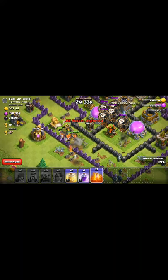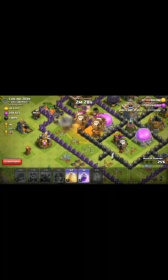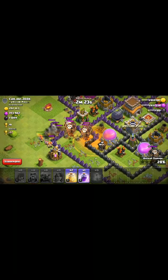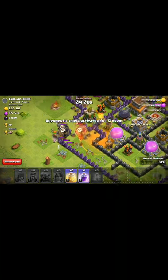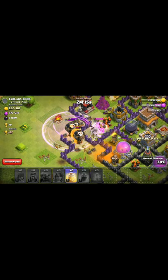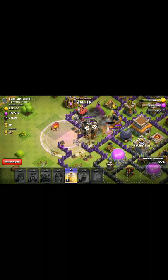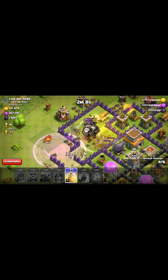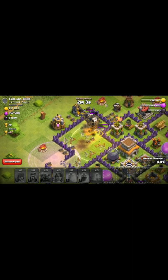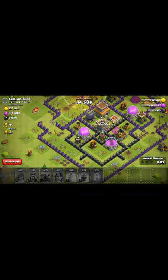Here we can see that some balloons have come out. Use a poison spell here. We are using the rage spell because they are coming behind the valkyries. We can see the health is low, so we are using another healing spell here for the valkyries.